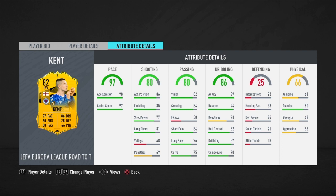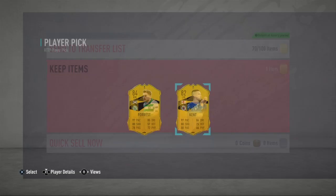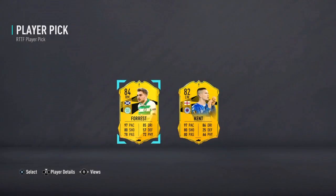82 vision, 84 short passing. His dribbling stats are phenomenal — apart from reactions: 99 agility, 94 balance, 78 composure which could be a little better, but it really depends on your play style and how you actually use him. Along with 80 stamina and 64 strength. In my opinion this is the better option between the two.